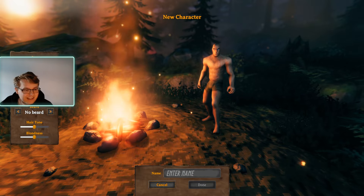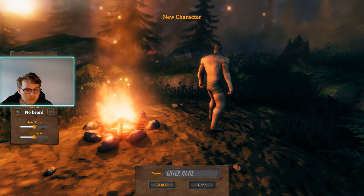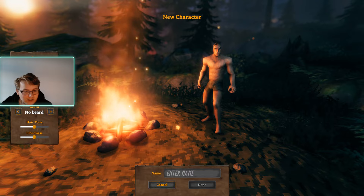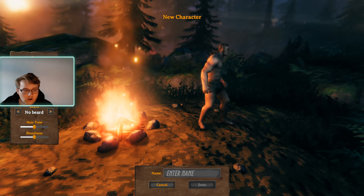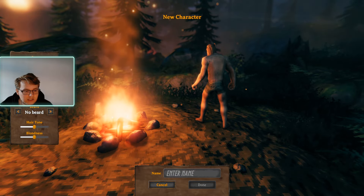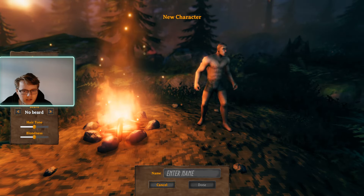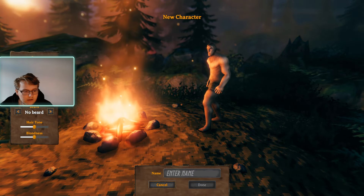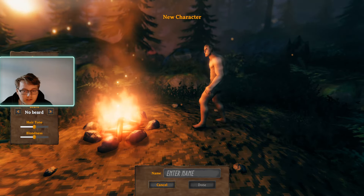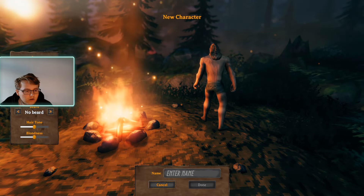First of all we're going to need to make a character. I'm going to choose a male character. Let's have a look at the hairstyles — I'm just going to twirl our boy around. There are different variations of braided, curls, gathered braids, long hair, neat braids, different types of ponytails, pulled back curls, royal braids, short hair, short curls, side swipes, single bun, twin buns. There are quite a few new hairstyles. I liked the looks of the royal braids — this looks quite good actually.